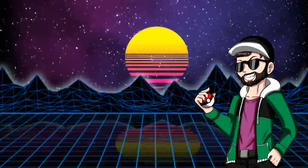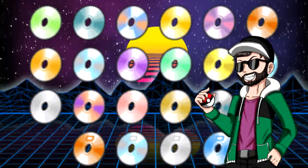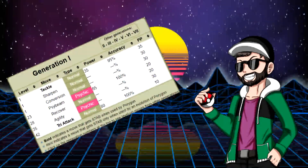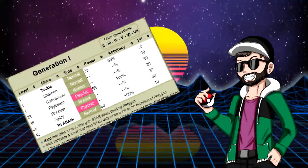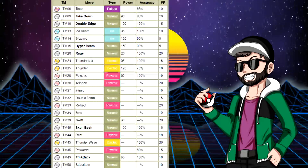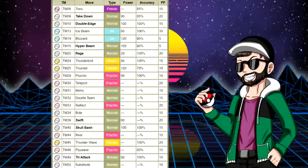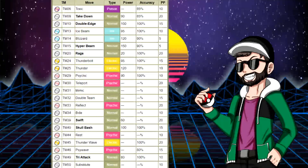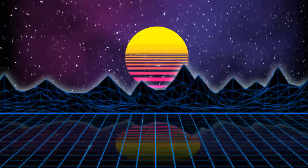The rules for this run are very simple: no healing items in battle and no use of TMs. That's right, we're doing that with Porygon. Porygon doesn't have the best moveset in the world, only learning moves as of level 23, which means we're stuck with Tackle, Sharpen, and Conversion for a little while. The reason I'm not putting TMs on Porygon is because I think it'll make it more interesting. Porygon can have an absolutely amazing moveset by the end of the game if you use TMs, but I just want to go bare bones.